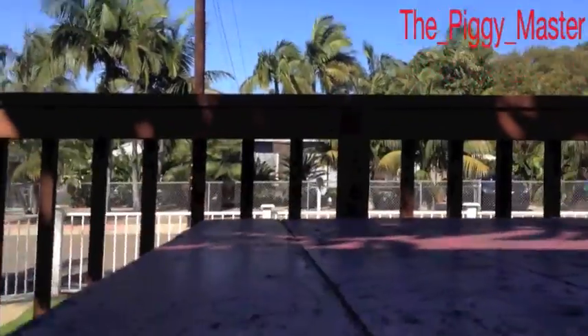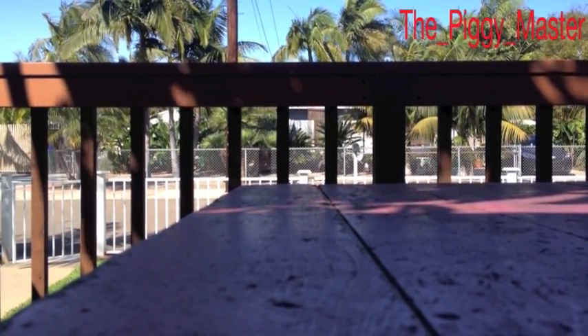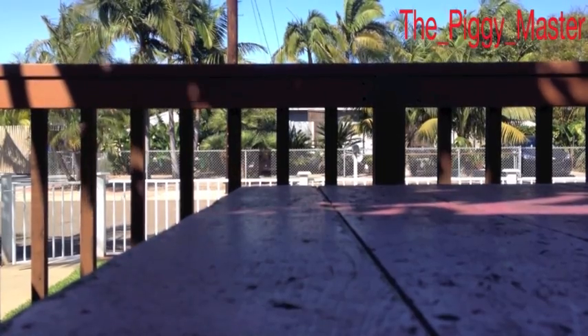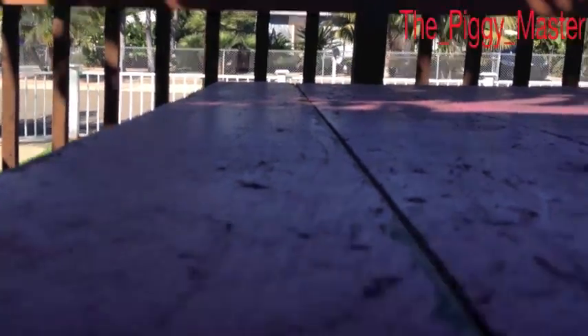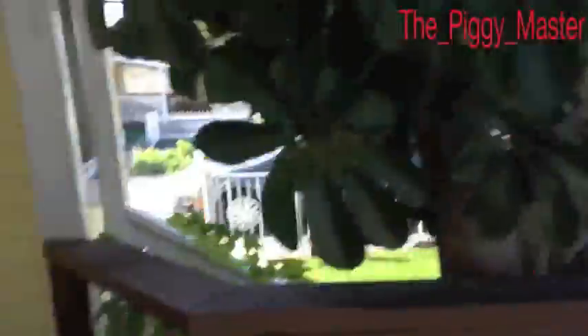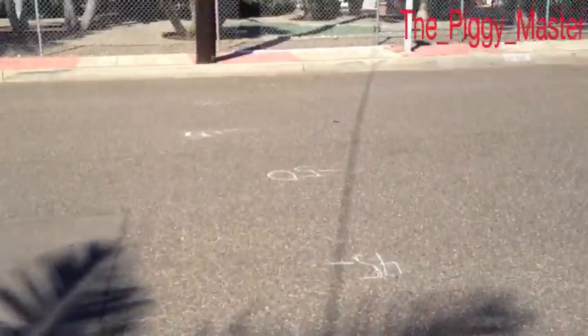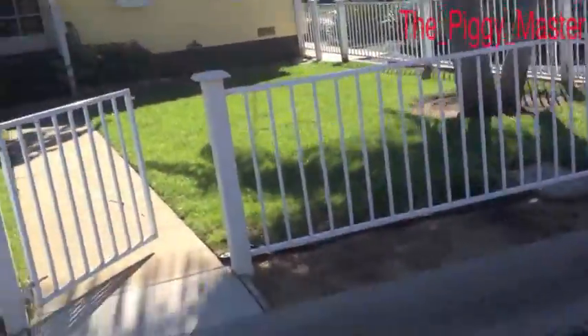We're going to be shooting the Nerf Maverick now. Here it is — the infamous yellow Maverick. It works very well, it's not messed up or anything. Let's load it with the dart we're going to be shooting. Flat shot time. Bam! The Maverick shot pretty nicely as well. The wind is not blowing at all pretty much. It went about 55 feet — exactly 55 feet. The Maverick on flat went 55 feet. That was a pretty nice shot.